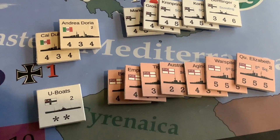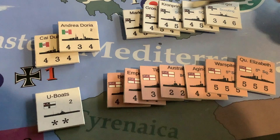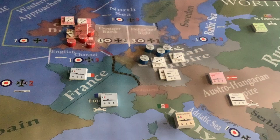The turn begins at the reinforcement phase, and we have a whole host of new ships. We've got seven new dreadnoughts for the British, five new dreadnoughts for the CP, two more for the Italian fleet, and a new U-boat flotilla introduced. I'll place those on their home ports.